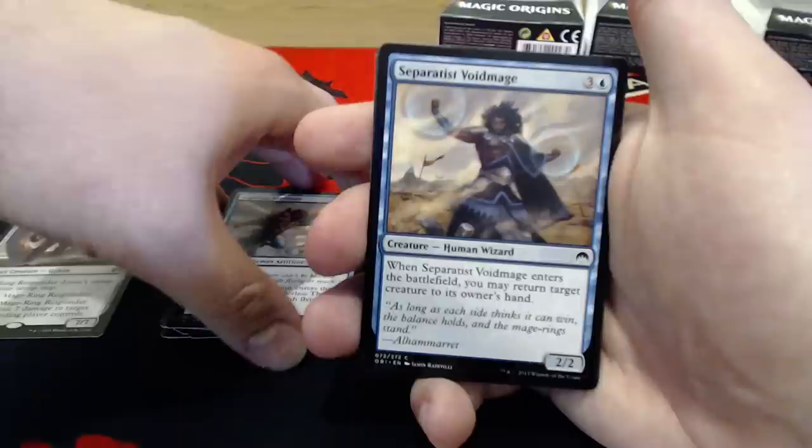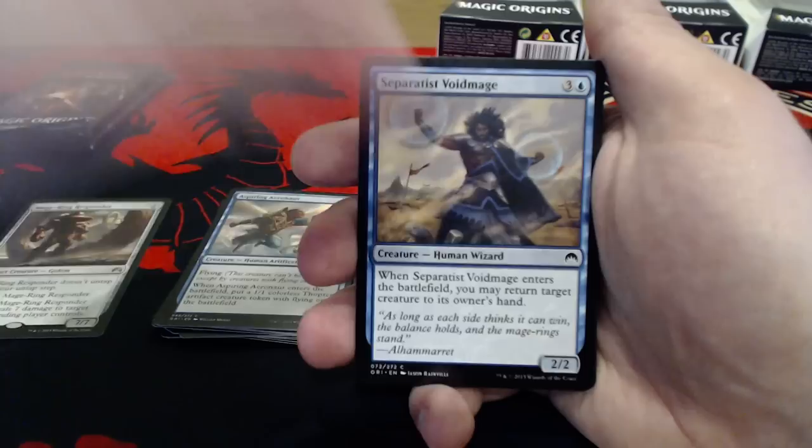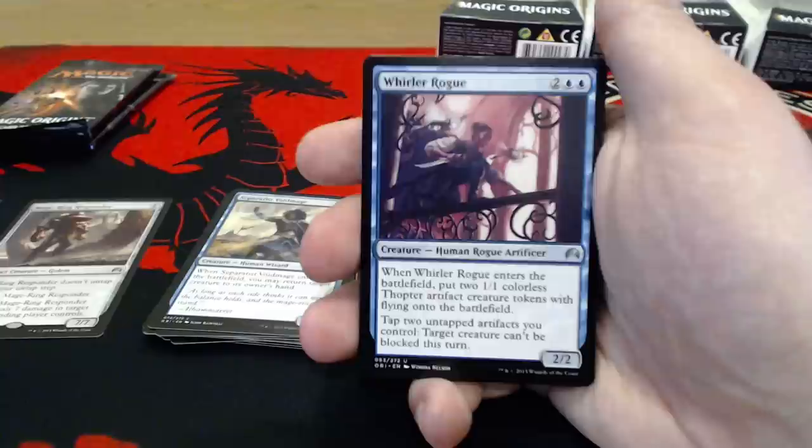Separatist Voidmage — this is one of my favorite cards, especially after the pre-release. 3 uncolored and a blue for a 2-2. When it enters the battlefield, you return target creature to its owner's hand. It's awesome — I'd probably put a couple more of him in there. He's not super strong, but keeping board control lockdown is very nice.